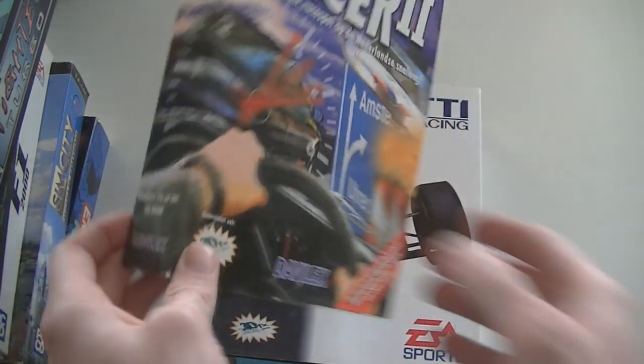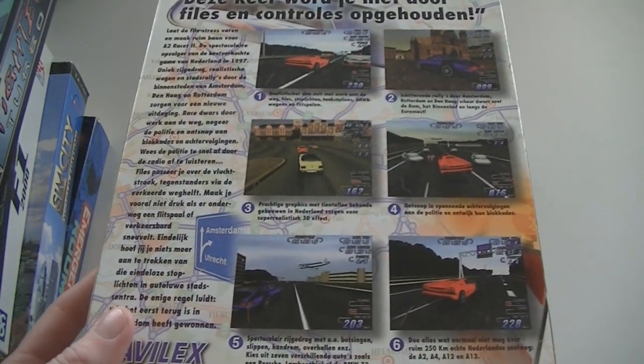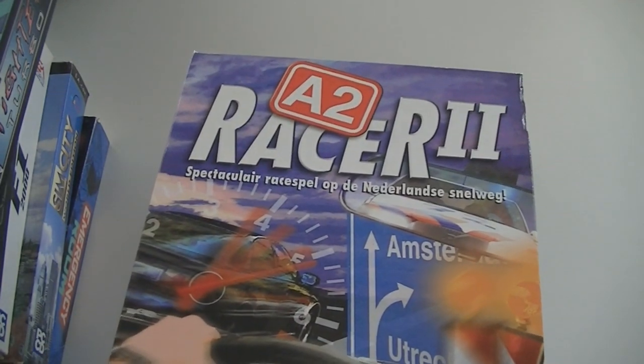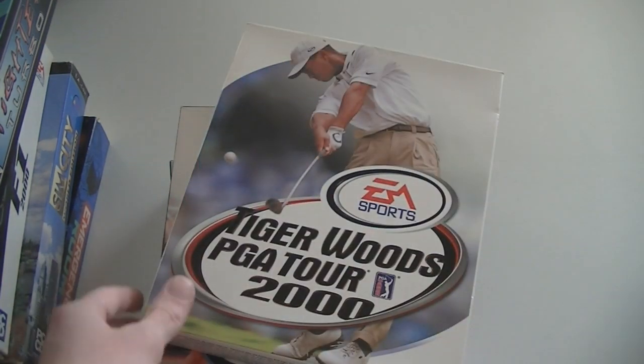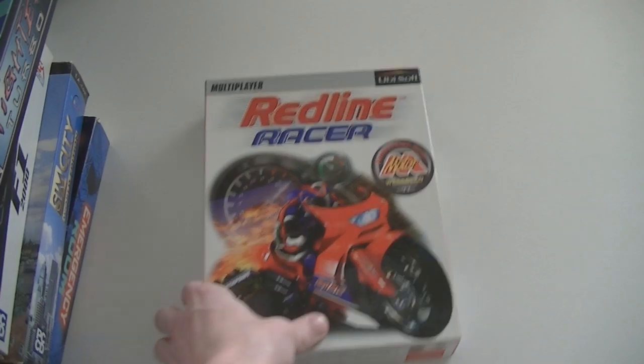A2 Racer 2 is a Dutch racing game and actually it was quite a horrible racing game, but for its time — with the lack of internet and other options — it was quite okay. They had a lot of different versions and basically all they did was change the background. And Ready Racing. Then Theme Park World, Tiger Woods PGA Tour 2000, NBA Live 99, and Redline Racer.